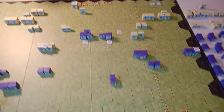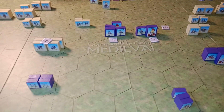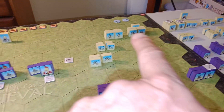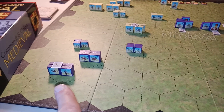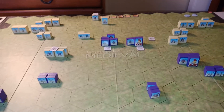The Huns had an early advantage and held it for most of the battle, but the Roman heavy cavalry came to the rescue, restored the center, and managed to take out enough enemy units to claim victory. The Hun wings and the Roman left wing never really saw any action — it all took place in the center of the battlefield.